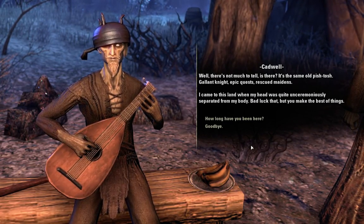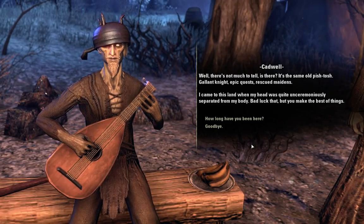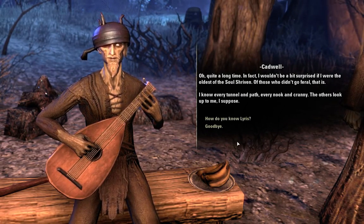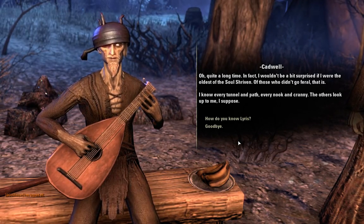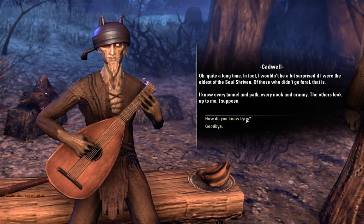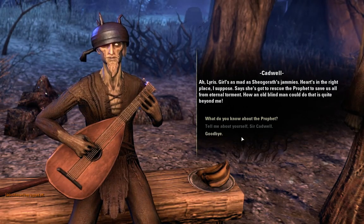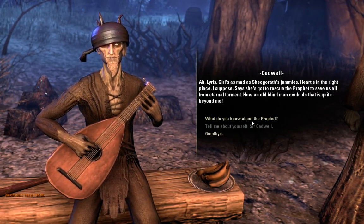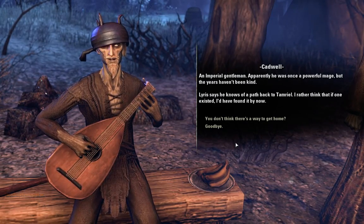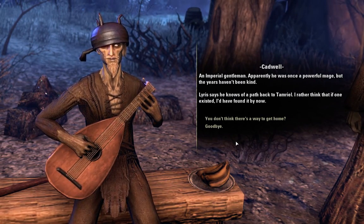'It's the same old pish-tosh — epic quests, rescued maidens. I came to this land when my head was quite unceremoniously separated from my body. Bad luck, that, but you make the best of things. I wouldn't be surprised if I was the oldest of the Soul Shriven — those who didn't go feral, that is. I know every tunnel and path, every nook and cranny. The others look up to me, I suppose.' Lyris is mad as a box of frogs — heart's in the right place, I suppose. Says she's got to rescue the prophet to save us all from eternal torment. An imperial gentleman — apparently he was once a powerful mage, but the years haven't been kind. Lyris says he knows of a path back to Tamriel.